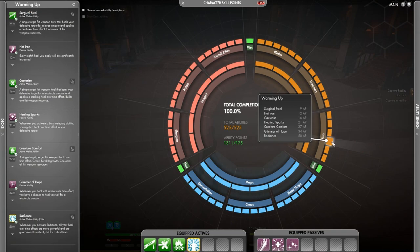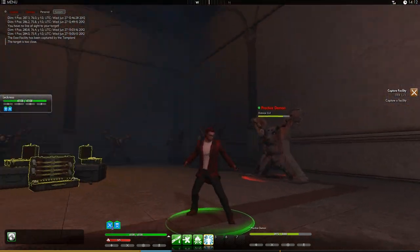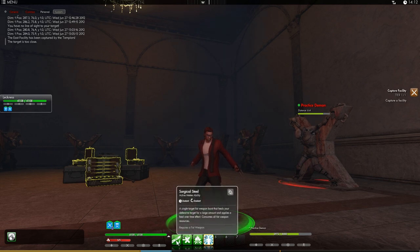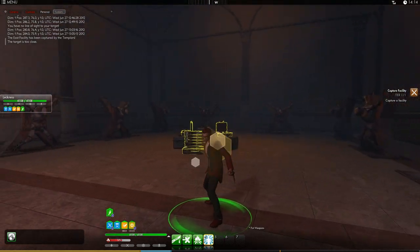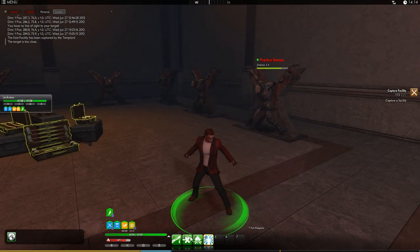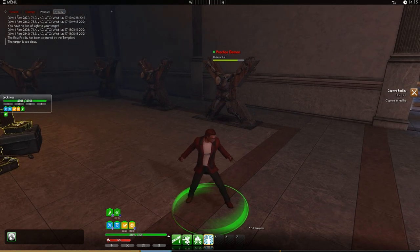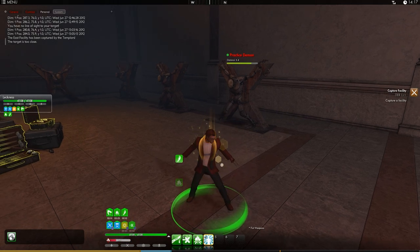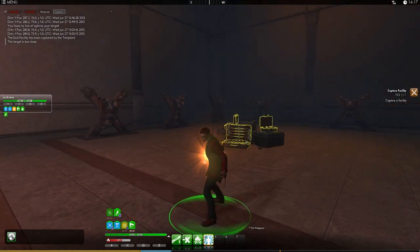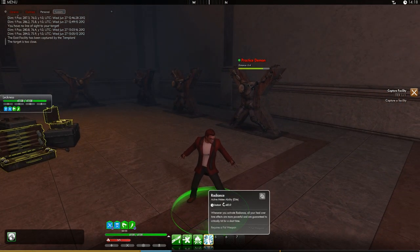Now we've got some heals in Warming Up. Hopefully I can cast them on myself. First, we've got Surgical Steel. And then we've got Cauterize, just quicker. Then we've got Creature Comfort. And then finally, Radiance.